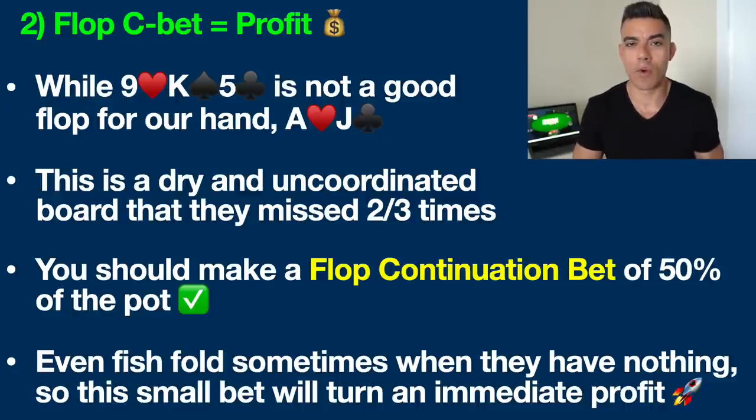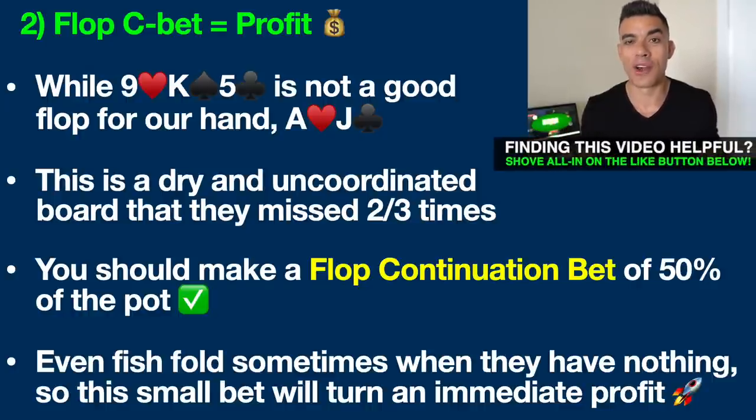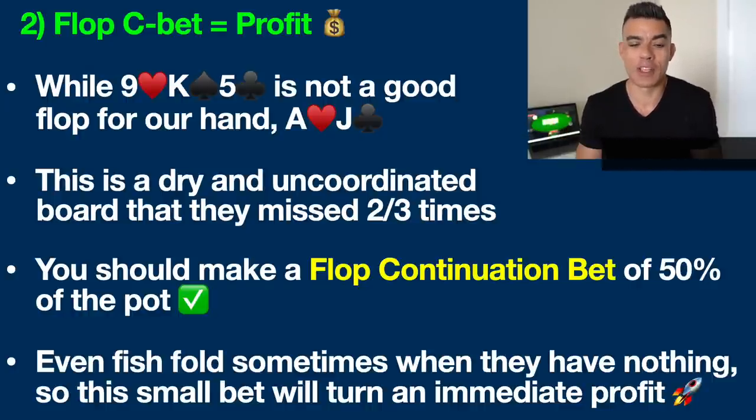Let me break this down. Number one — flop c-bet. What does that mean? A flop c-bet stands for continuation bet. This is you continuing the aggression that you already started before the flop, and you're going to apply more pressure now on the flop in order to try to persuade this player to lay their hand down so that we can win the pot. A flop of nine of hearts, king of spades, five of clubs is not a very good flop for our hand — this is one of the worst flops possible.